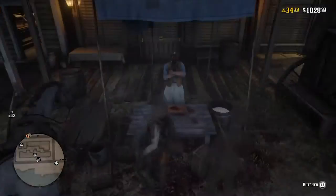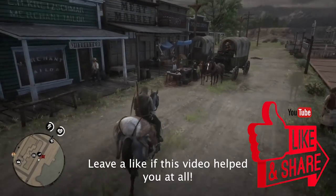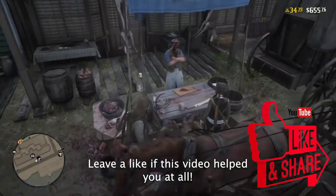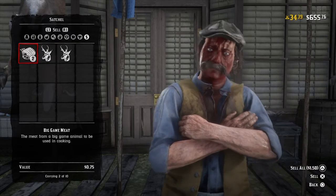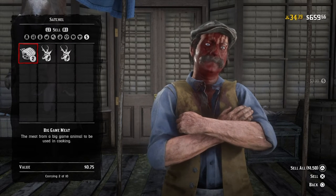I'm going to show you again with another animal to confirm it works regardless of what animal you're using, whether it's a three-star or two-star. This one here is a two-star carcass. Going over to the butcher again — I already shot it — you can see there's a poor and a good pronghorn carcass, and you can just continue to sell it.